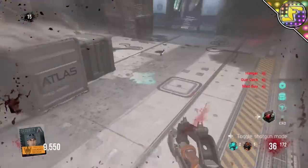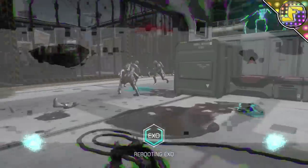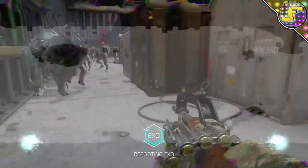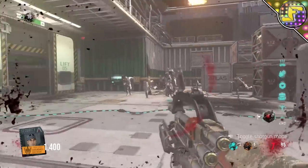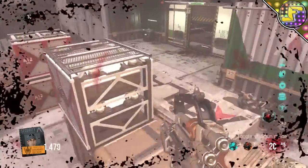I believe the shotgun variant tops the LMG variant of the OHM. It is just complete beast mode — even around round 30 it takes only three or four shots to kill one zombie, which is very effective considering Exo Zombies gets very difficult in higher rounds. If you want a lot of points, switch over to the light machine gun mode and mow down a round of zombies; it doesn't kill very fast but you rack up points quickly.